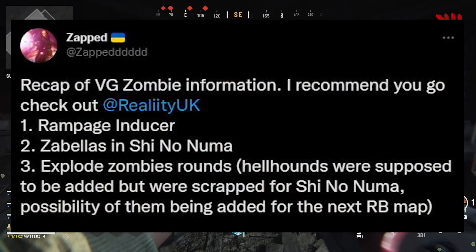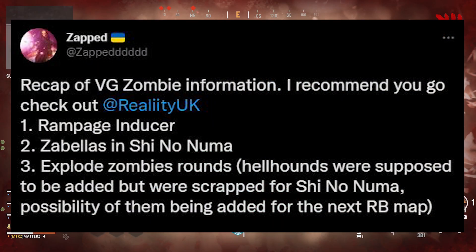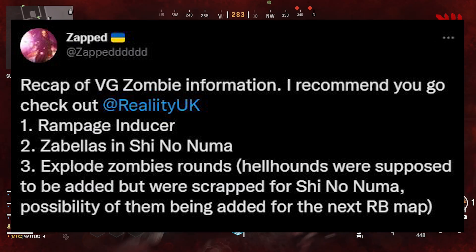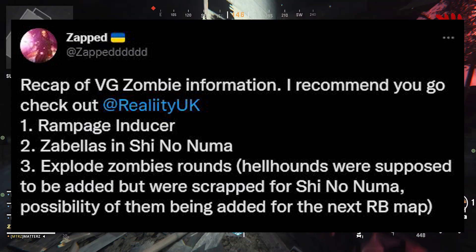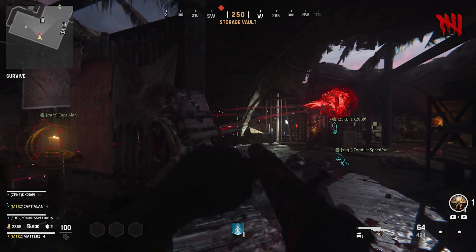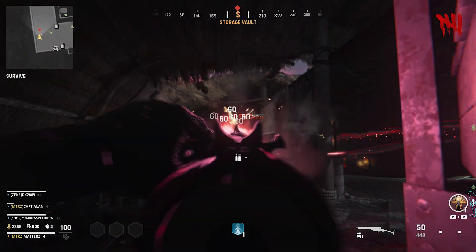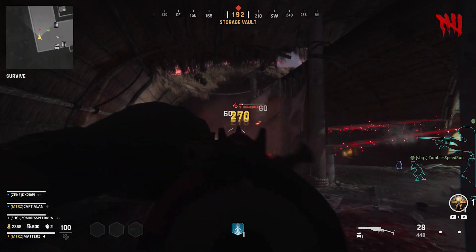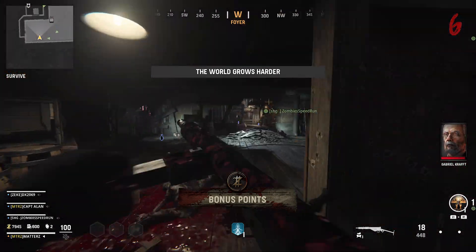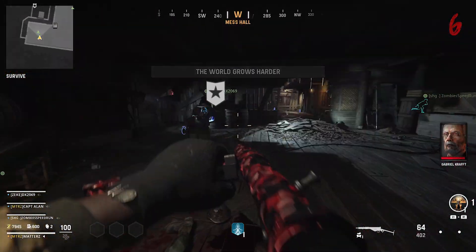From Zapped on Twitter, he did a recap of all the major features we're getting with this upcoming update with Shino Numa and other Vanguard zombies features in general. This is coming from Reality_UK — he's been very credible with his leaks and info. As with most leaks, you can't take this as a 100% guarantee, but most people are fairly confident this is what we're seeing.